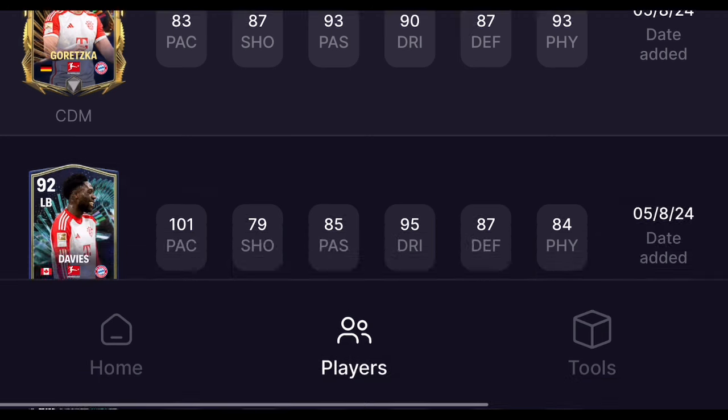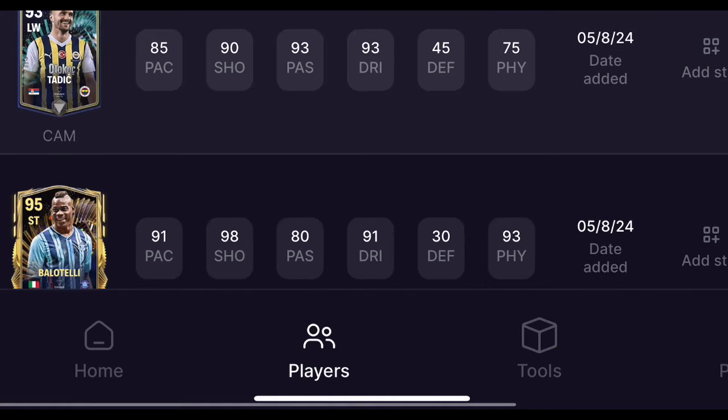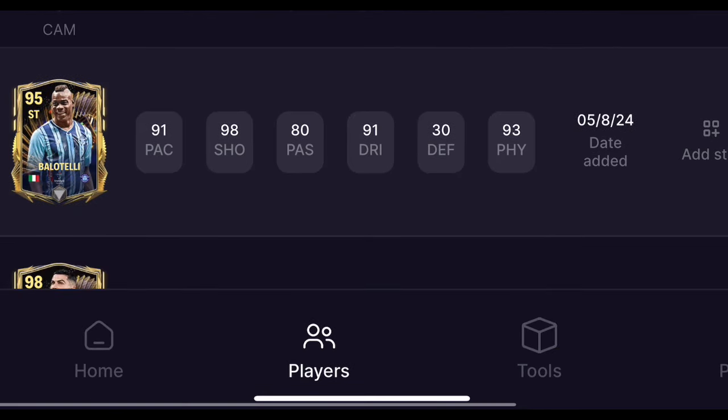We're getting Marco Reus as a central attacking midfielder, which is decent. Scrolling down we can find Cristiano Ronaldo on the list as well. We've got Tadic as a moments card at left wing, a 95 overall Mario Balotelli which is exciting, and here is that 98 overall Cristiano Ronaldo I was talking about. There are also more cards including Vermeer, Riyad Mahrez, Fred, Davies, Vertongen, Pavlovich, Walker-Peters, Pepe, and Blinković-Savić.